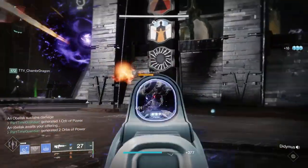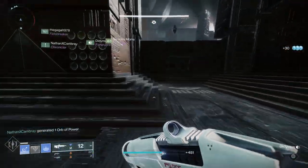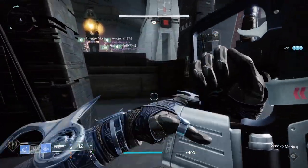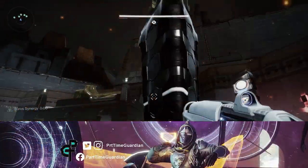For taking down the champions, use high burst DPS weapons — things like Gjallarhorn, 1K, or whatever does a lot of damage. In Master you can also use damage-over-time options like Witherhorde. Just make sure you time each of those correctly when taking the champions down. Do that three times and the encounter is over.